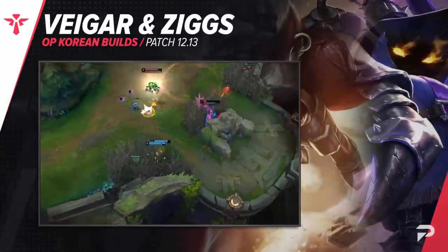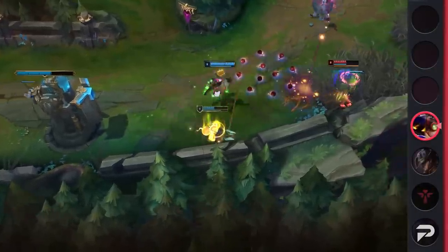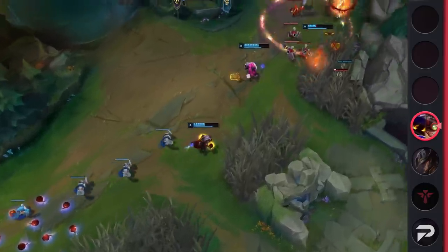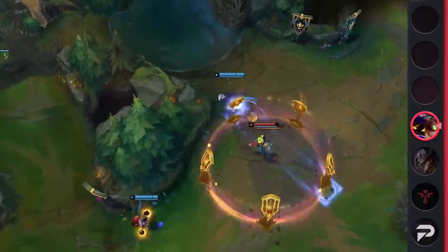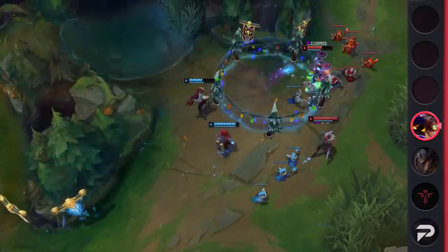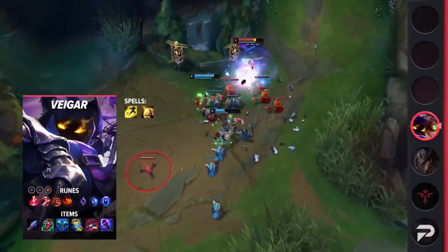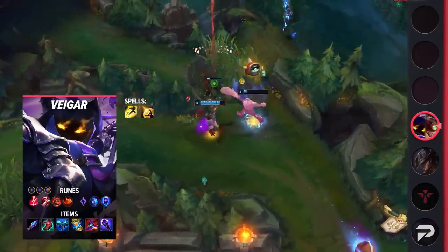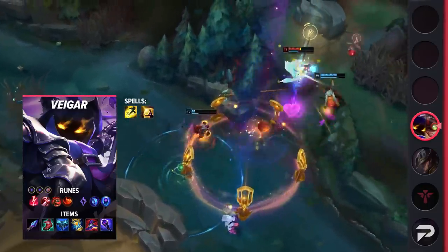Wrapping up the video, we have a bot lane combo: a double mage lane packing a serious punch with some insane burst damage. This duo does very well in team comps that want to run an AD mid laner and also catches most players off guard, as it's hard to anticipate during champion select. The idea is that anytime Veigar lands his stun, it's a guaranteed kill with a combination of their burst damage. Ziggs can push enemies into the edge of the cage with his W, meaning that Veigar doesn't have to be perfectly precise — just close enough to set up the combo. For Veigar's setup, take Electrocute, Taste of Blood, Ghost Poro, Relentless Hunter, Manaflow Band, Transcendence, Double Adaptive Force, and a Defensive Rune. His items are Spellthief's Edge, Ionian Boots of Lucidity, Everfrost, Zhonya's Hourglass, Rabadon's Deathcap, and Void Staff.